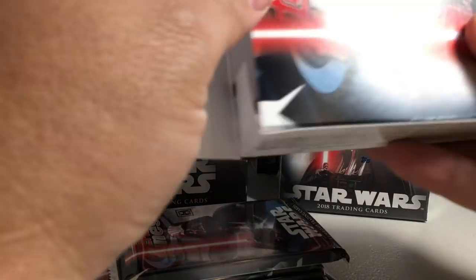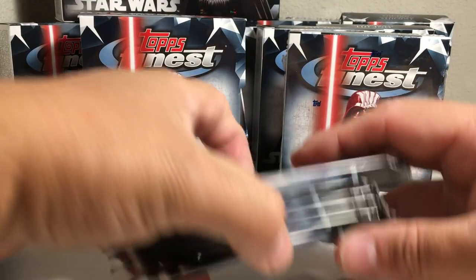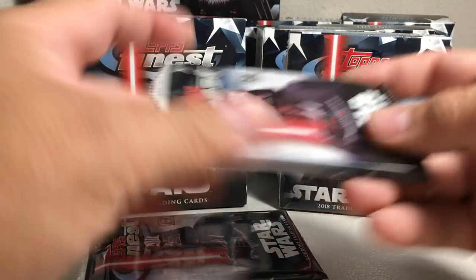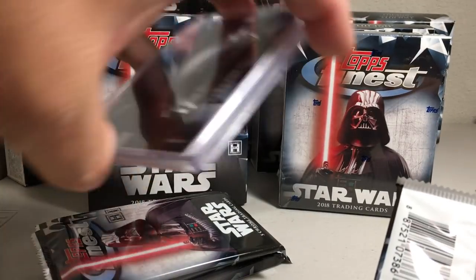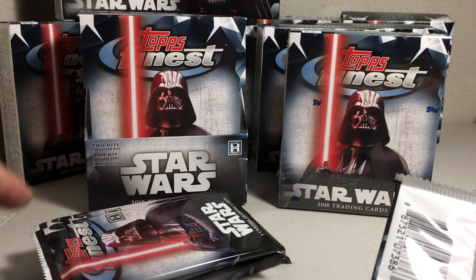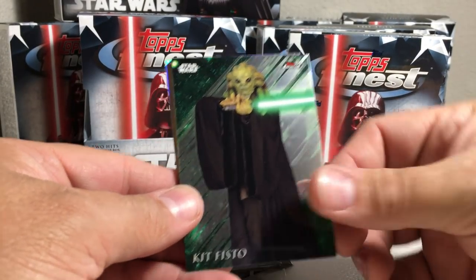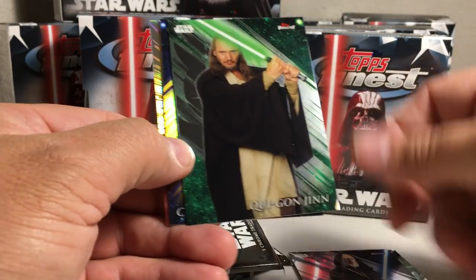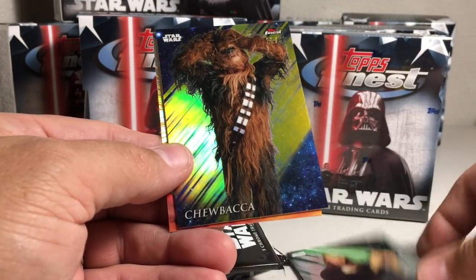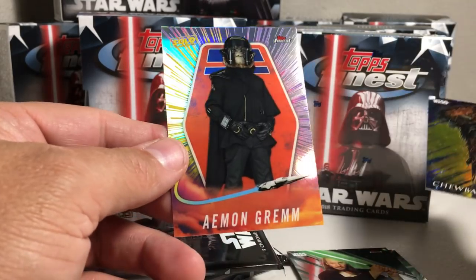That was a great job by Topps to make them pretty cool. There's the thick pack — as you can tell these lightsaber cards are really thick. All right, got Kit Fisto, Obi-Wan Kenobi, Qui-Gon, a nice gold Chewbacca 33 out of 50, and Eamon Grim.